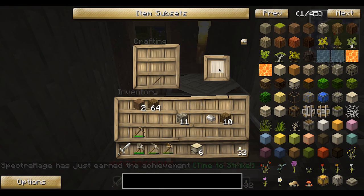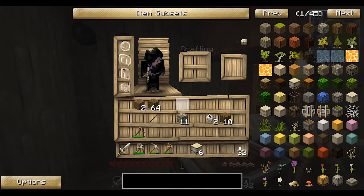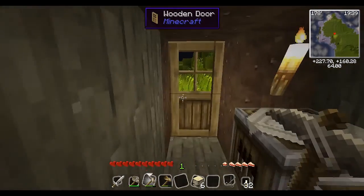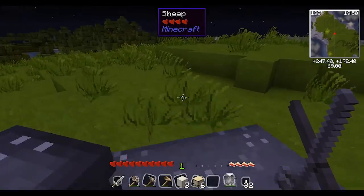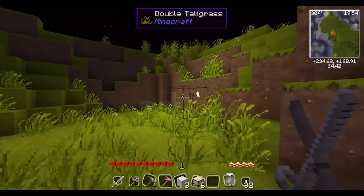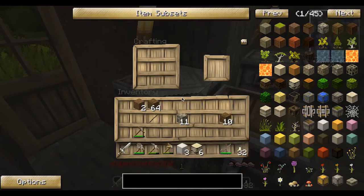We got a fancy smancy sword. We're gonna make some more torches. We are gonna go out there and get us some sheep. He gave us enough wool — just enough wool. So let's get back here, make ourselves a bed and go to sleep.